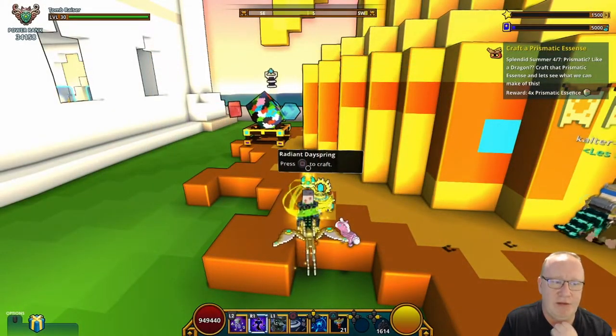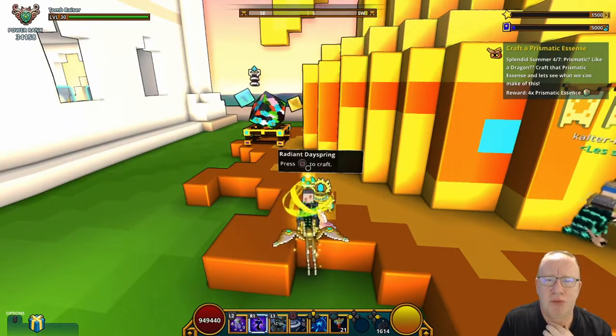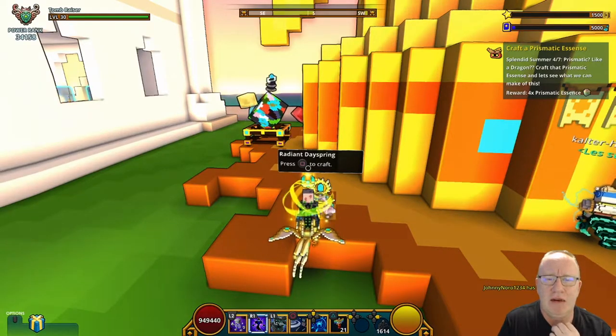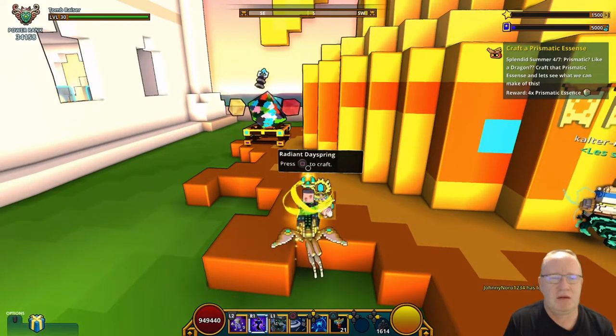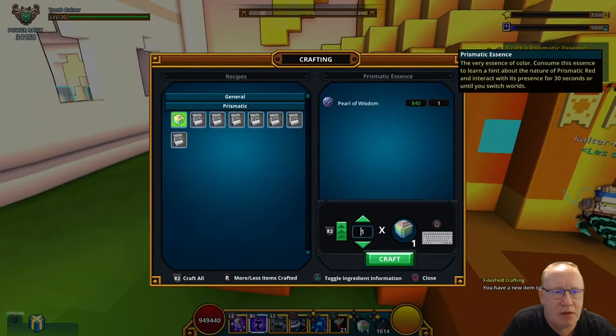So let's find the Radiant Day Spring. It's basically select the Radiant Day Spring — Prismatic, like a dragon — craft the prismatic essence and let's see what you can make of this. One of them costs a pale of wisdom.